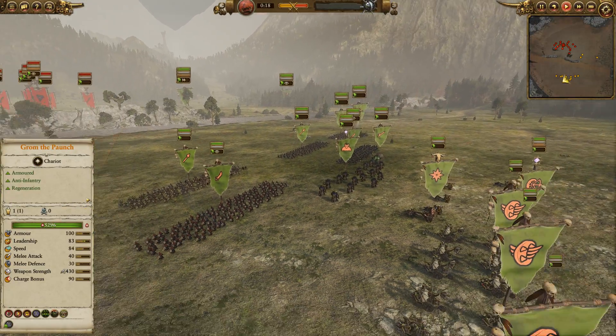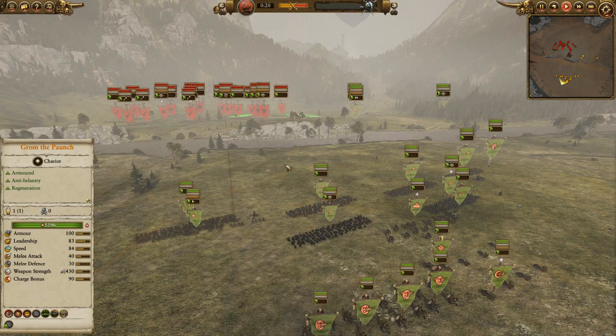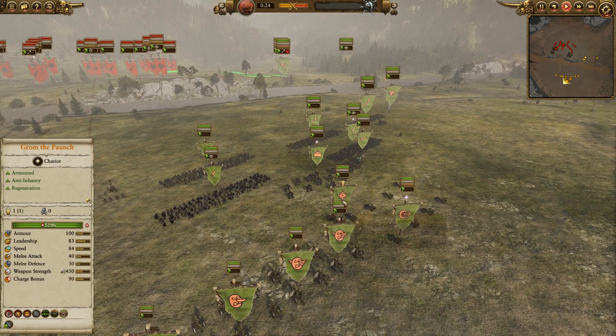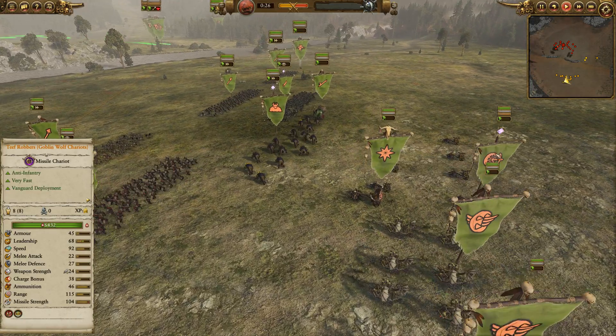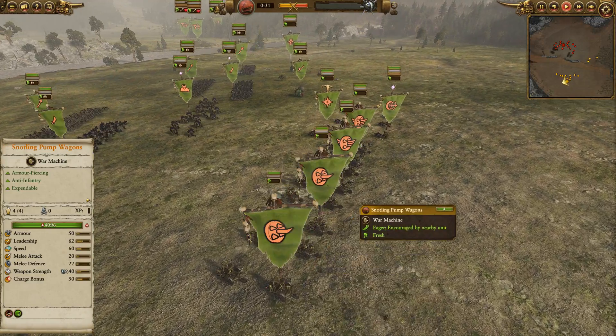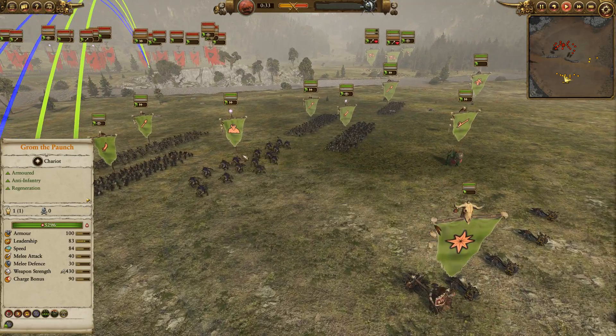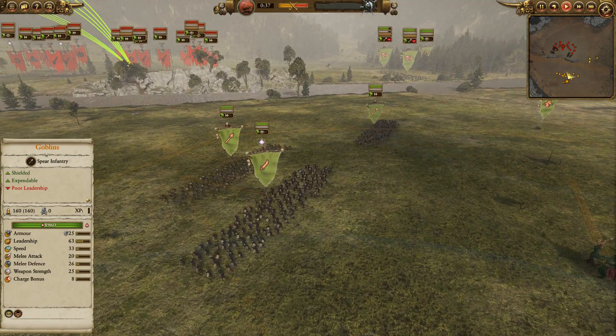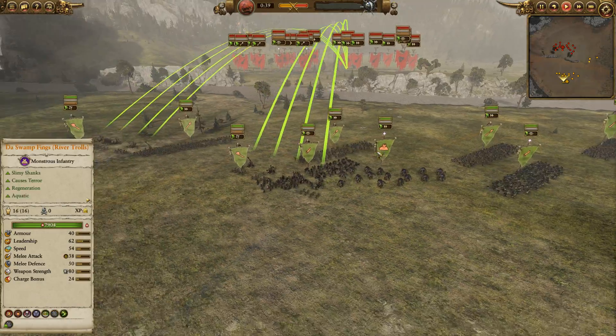Who else to test against but the Skaven Chariot Lord Ikkit Claw, leading an absolute horde of rats. We've got Grom the Paunch leading a squad of chariots — the ROR Teefrabas plus two Flappers and two regular Pump Wagons. We've also got the Swamp Things for some cheap Terror, a Giant River Troll Hag, and Peak Loons with some Goblins — kind of an infantry force here.